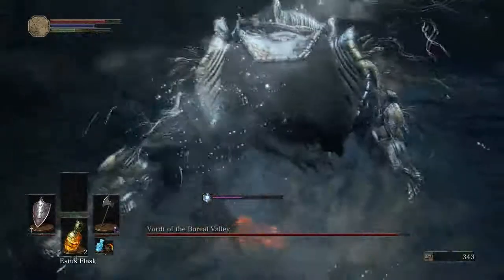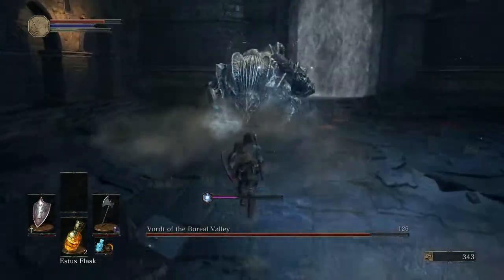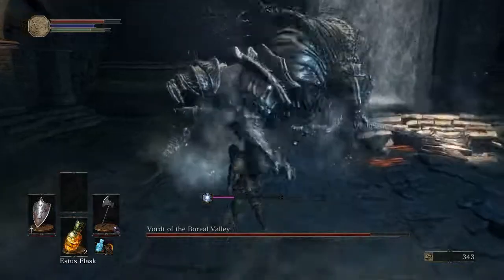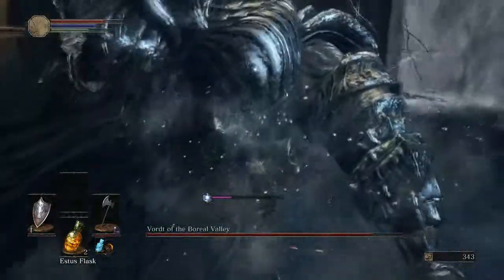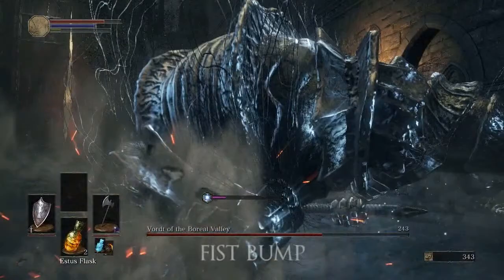That didn't kill you! No, I got my shield up — it actually plinked off my shield. He does a lot of physical attacks. The lunging attack he just did is a long-range attack for closing distance. You just want to get up in his grill and be underneath him basically — the classic Dark Souls style of getting that butt fist bump.